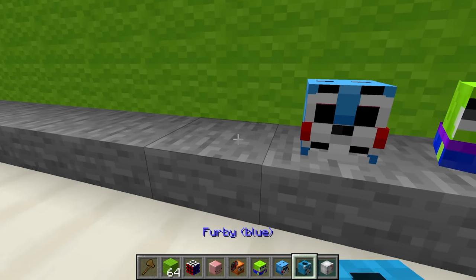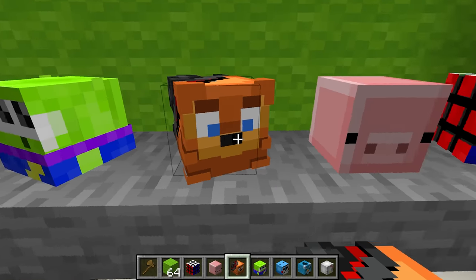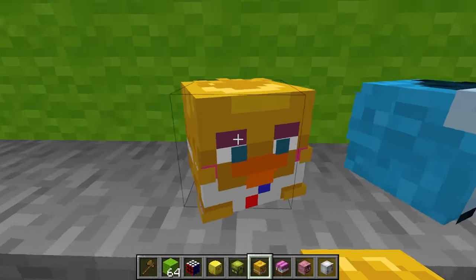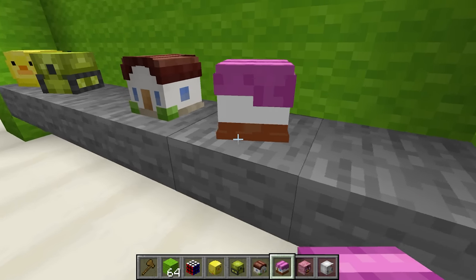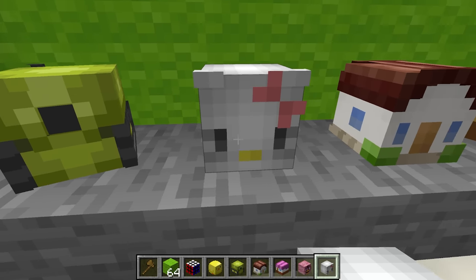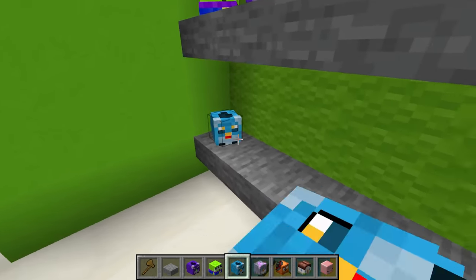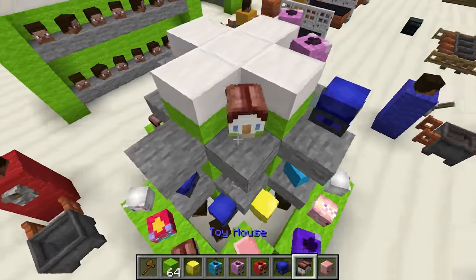A toy store isn't a toy store without some toys. So let's get rid of all these Steve heads on the shelves and replace them with some super cool toys instead. Whoa, take a look at these. We have a Rubik's Cube, a Toy Piggy, a Toy Freddy Plushie, an Alien. We even have a Toy Bonnie. Doesn't that look so cool? And check this out, it's Chica. I can even place down some toy houses. Don't those look sick? And of course, I can't forget Hello Kitty. I have a lot of toys to place down, so let me start placing them super fast before we run out of time. Look at how many toys I'm placing down. This looks so sick.